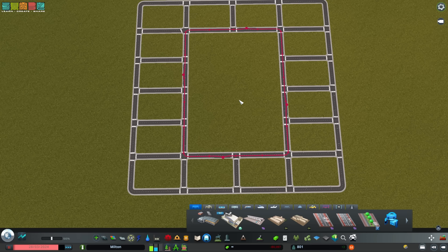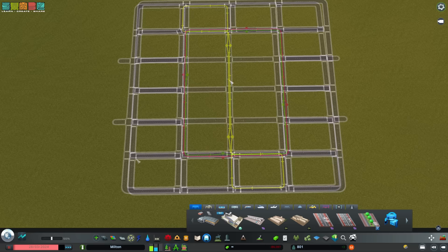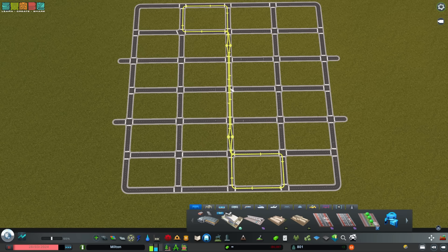Regarding the placement of transit lines, there are two main ways people do this. The first, and the way most people discover initially, is what I would call the loop. I've got a counterclockwise bus line going on here. If you're going to do this, I would recommend making a counter loop to go along with it. It will share the capacity of the line, and the person waiting at a stop won't have to go all the way around — they'll be able to get on the other line and go directly to their destination.